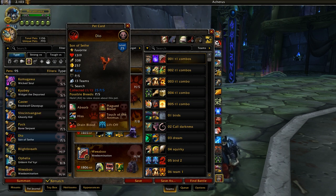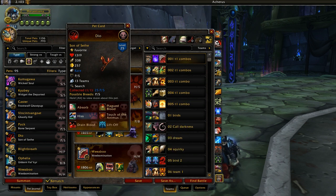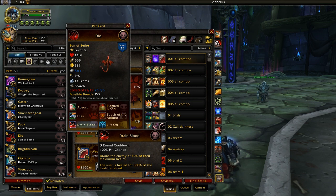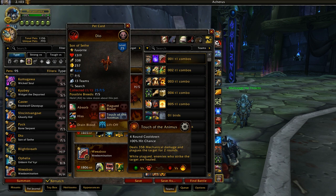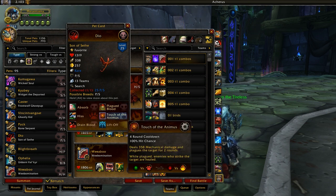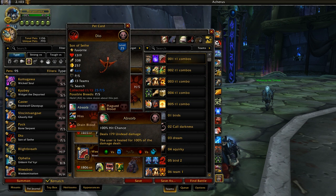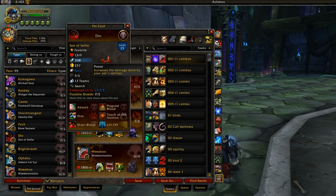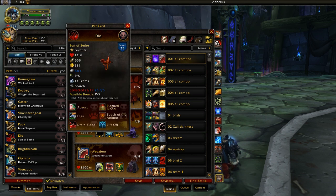Son of Seath — he's good. He's one of the only pets in the game that has a heal on all three slots. He has an over-inflated attack power value for what should be a mixed Power/Speed breed — he's way too slow for those stats. He has Drain Blood, which is a really good heal as I mentioned with the Orphan Felbat. Touch of Animus is another really good heal if you're able to actually hit your opponent with it. You can also just take Absorb or Plagued Blood — Plagued Blood is like a lesser version of Touch of Animus but without a cooldown, lasting five turns. Son of Seath is just able to survive like crazy against a lot of pets, hits really hard, and is Undead with the best racial.